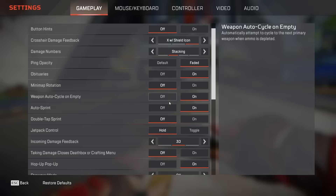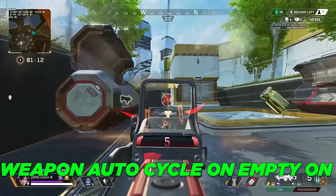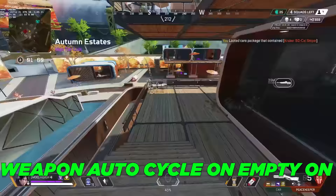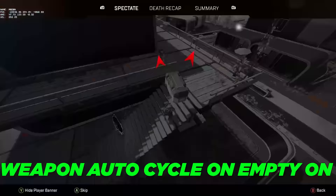And for weapon auto cycle on empty, I will recommend turning this one off. If you have this turned on, the game will automatically try to swap to your other weapon if your primary ends up running out of ammo. But I feel like it takes away control from the player, and it may lock me in a weapon switch animation that I don't want if I want to fall back or pick up a grenade or switch an angle, which is just really frustrating.